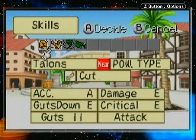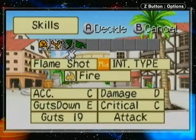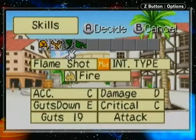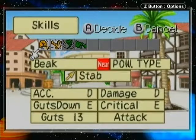Beacon Talons — neither particularly damaging, but pretty accurate. Fire Blast and Flame Shot are two more intelligence-based attacks, not so accurate, but a little bit more damaging and a little bit more costly on Guts — though both of these are pretty cheap.